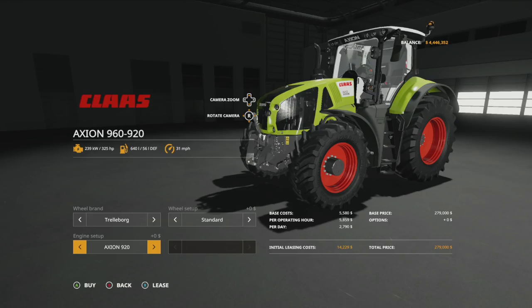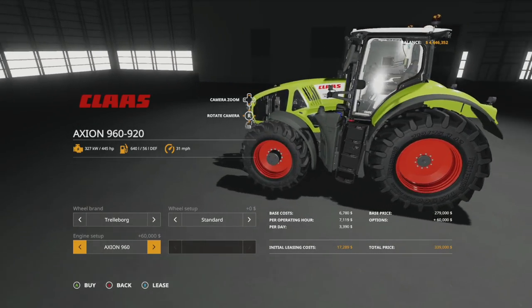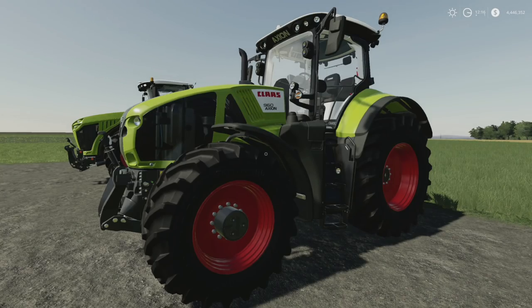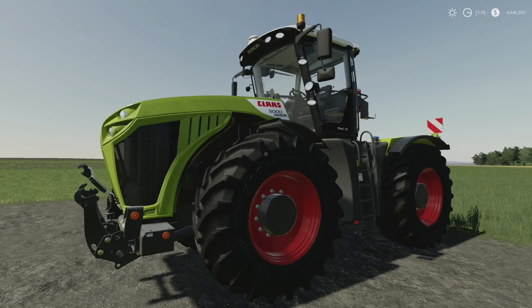Engine setups for the Axion 960/920: the 920 at 325 horsepower, the 930 at 355, the 940 at 385, the 950 at 410, and the 960 at 445 horsepower. This right here is a workhorse. That is the Axion 960/920.